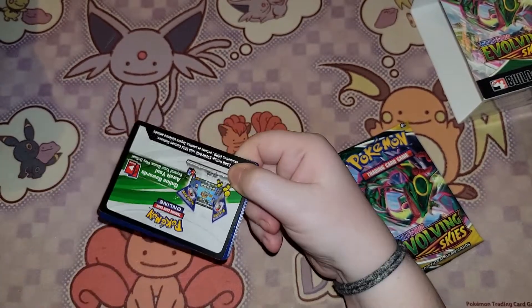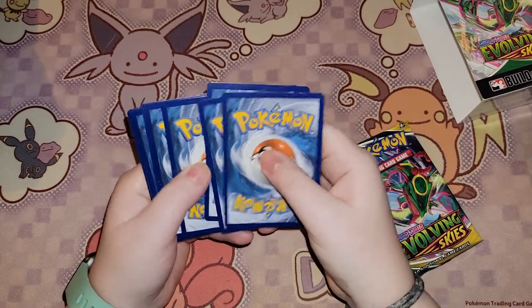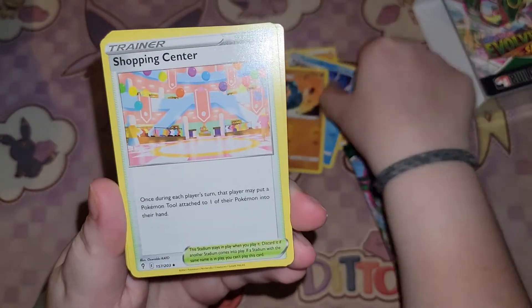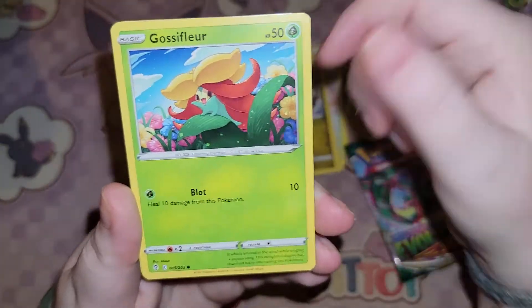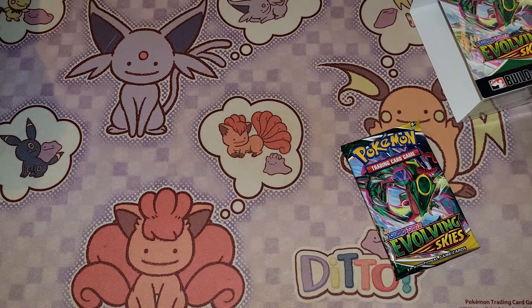Another white card — but I don't know if that means anything. We're starting with an Electric Energy, Tentacruel, Palpitoad, Shopping Center, Litleo, Chinchou, Dino, Gossifleur, Phoebe, Reverse Holo Temple, and a Drampa. Guys, they have switched it up — the white cards in this set must no longer mean that you're going to get a holo or a good card.